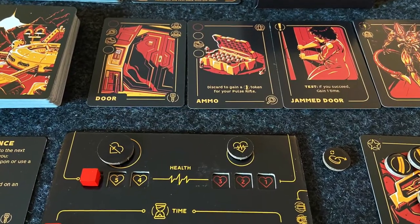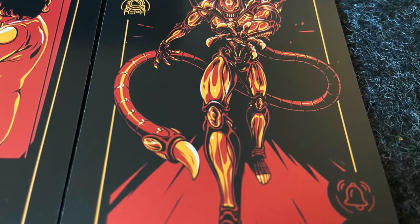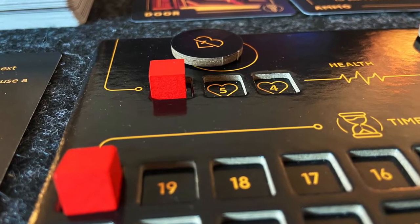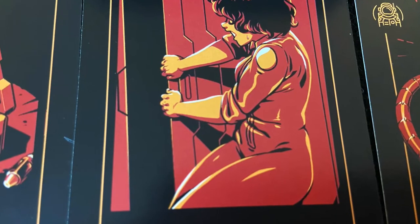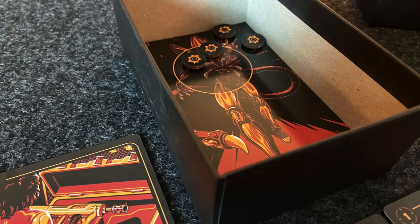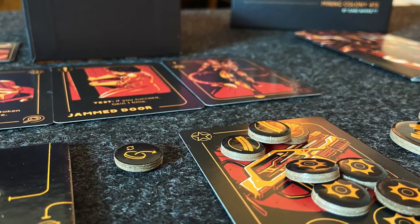A pretty cool one here — we've got Hunted: Mining Colony 415. Hunted is a series, and this one is basically Aliens. You're on a colony drawing cards to reveal different items, abilities, and enemies, as well as location cards. To open location cards you spend abilities from the main cards. In combat, you toss tokens that have to land in a target area to count as hits. Lose all your HP and you lose; make it through the location deck to the finale and you win. By Barrett Publishing.